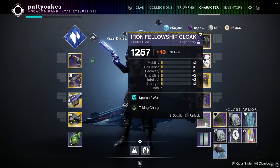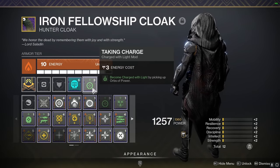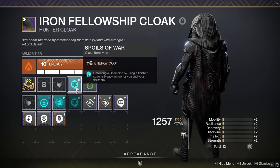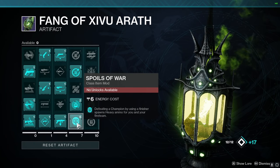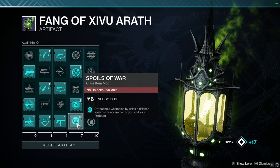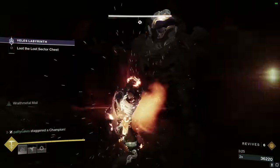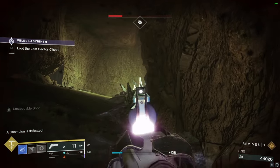And finally for the cloak — this is probably the most important part — I'm using spoils of war and taking charge. Taking charge is how I become charged with light to activate those other charged with light mods, just by picking up an orb. Spoils of war is from the seasonal artifact: every time you defeat a champion with your finisher, you get automatic heavy ammo, which is really helpful for Xenophage. You'll notice in the gameplay that every time I have a chance to, I'm going to use my finisher to get my heavy ammo back, to make sure I always have Xenophage available to burn down the champions and yellow bars.